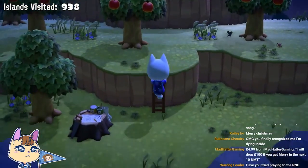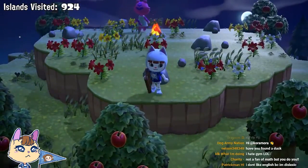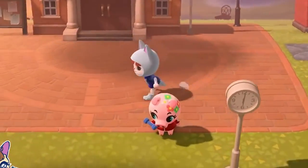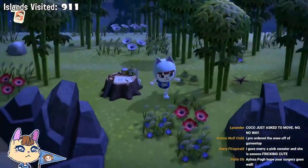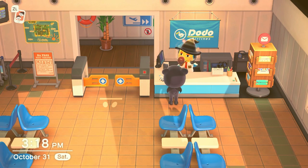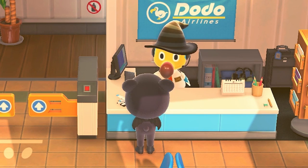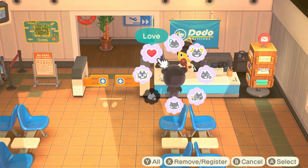I'm going to dispel some myths. First, villagers are not rolled based on personality or time of day that they are active — it is purely based on species. It does not matter how many of a specific personality you have on your island, nor does it matter if it's morning, evening, or night. The villagers on these deserted islands can be found at any hour, any day, any month. Also, making Orville blush or clap does not work. The game has no idea which villager you're searching for, so it's silly to assume Orville will give you your dreamy if you make him blush.